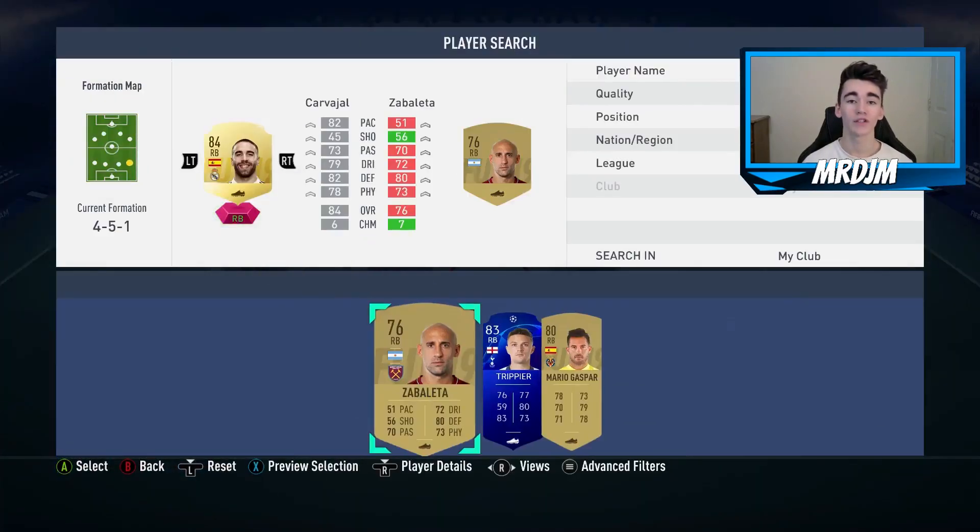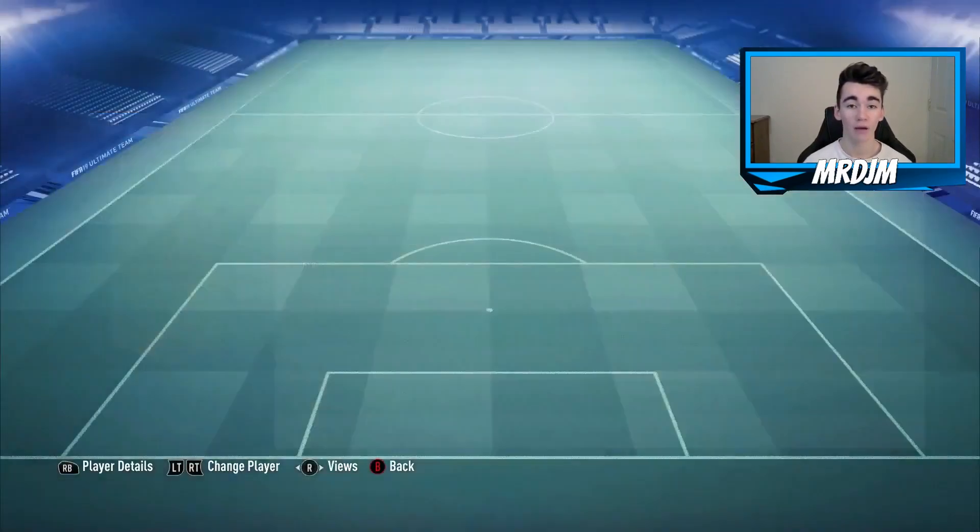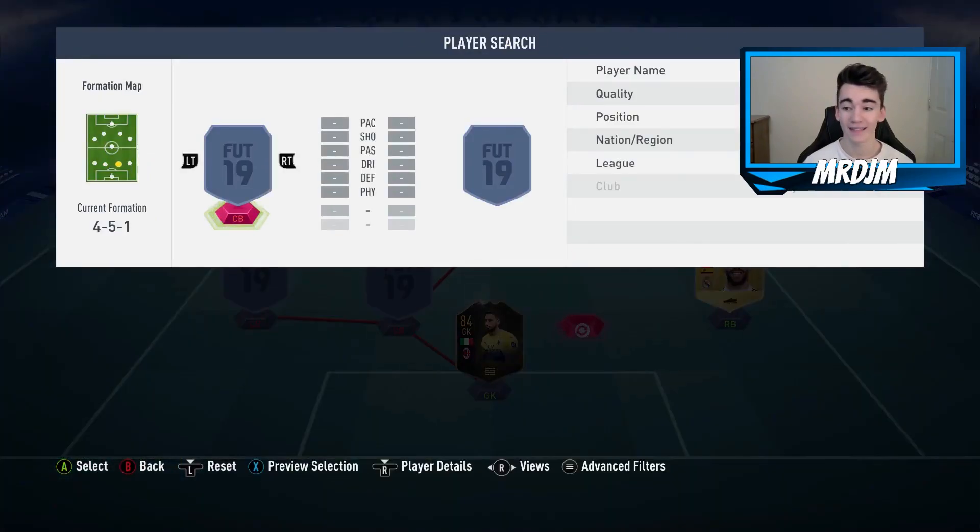Moving on to the right-back position, I have gone with Daniel Carvajal, who I bought for 6,600 coins. I do like this guy — I think he's a very reliable right-back. Going forwards I think this guy's very good, and defensively solid as well.